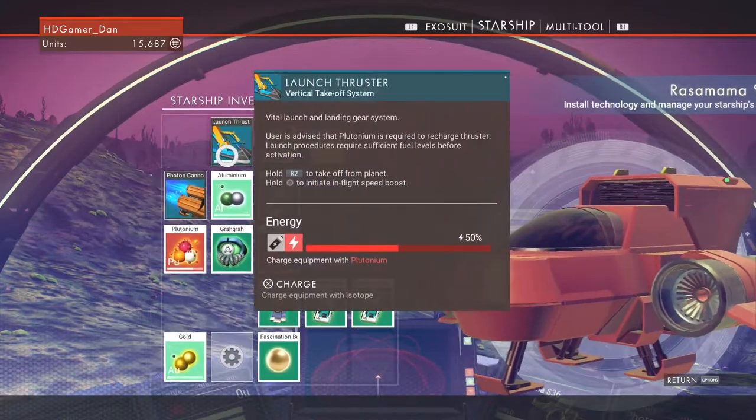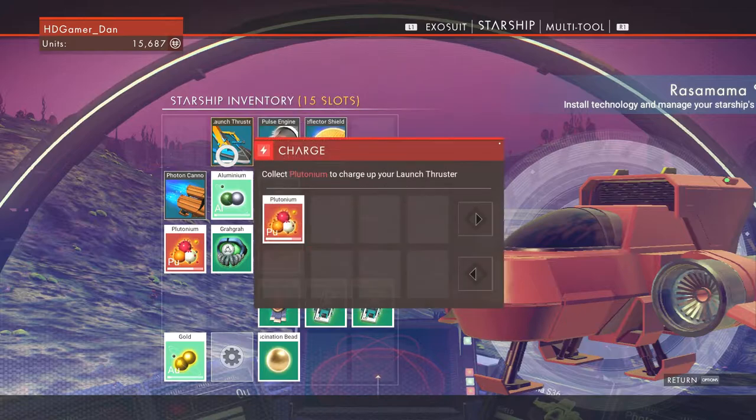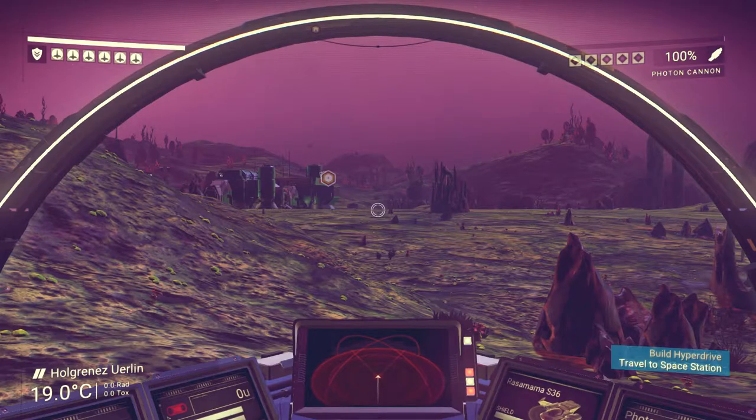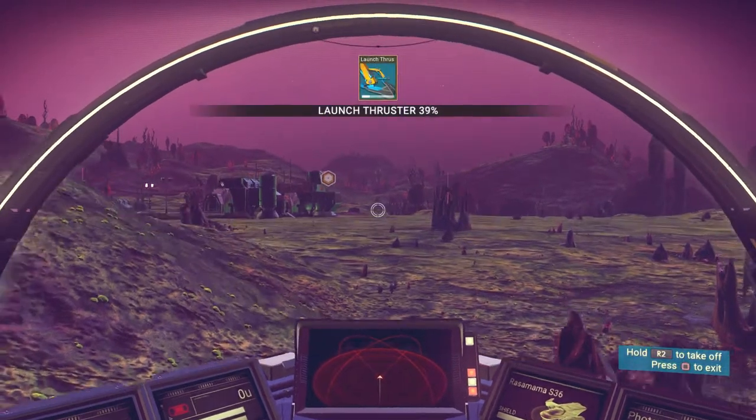Pulse engine's good, and we've got lots of plutonium so we're good for that. We'll keep that how it is for now. Okay, let's go.